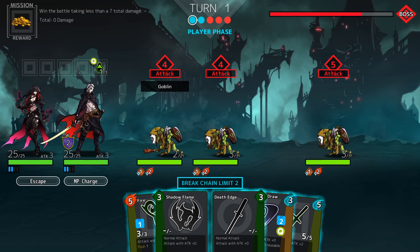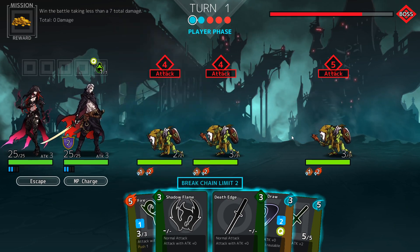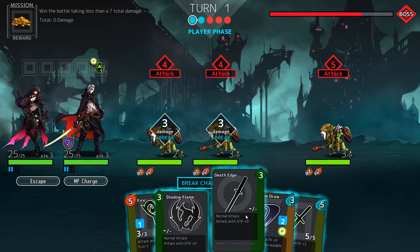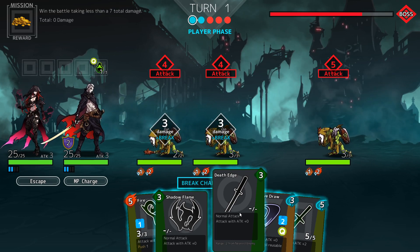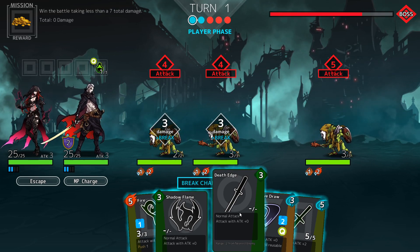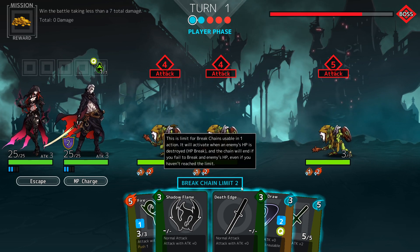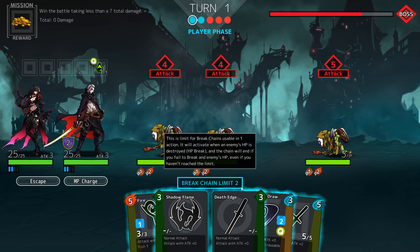Now I'm going to explain the coolest feature in this game. Each character has one action, so you get two actions per turn. If you hover over a card, it tells you the damage and says something called 'break.' If you insta-kill an enemy — kill them in one shot — you get a free action. There's a limit of two free actions maximum, so for one actual action you could get two free actions. With two actions per turn, at most you could get six hits per turn.